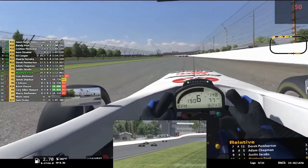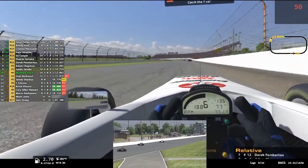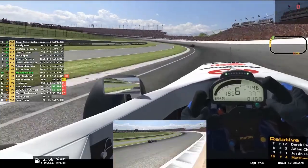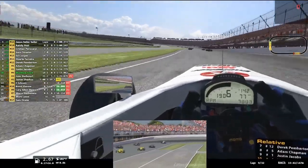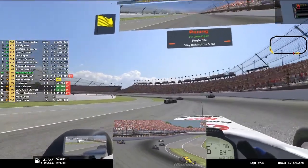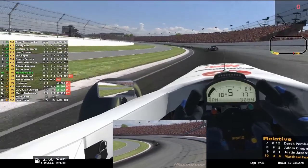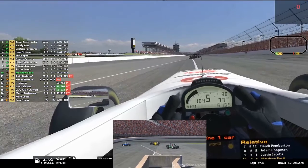The gap to Jacobs ahead is increasing — it's now 2.0 seconds. There is an infield to this as well, you can race the infield, and the infield is actually really good for an oval. Some infields are just a series of quick left-right turns and then you're back on the oval for three quarters of the lap. But the oval for Indy is really, really quite nice.